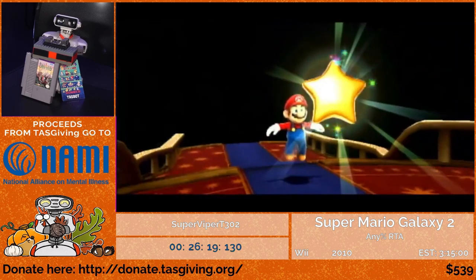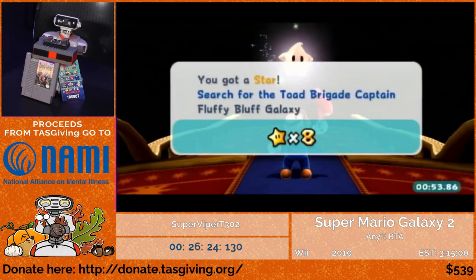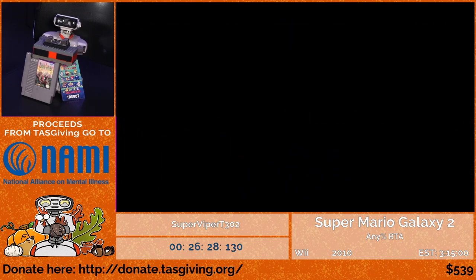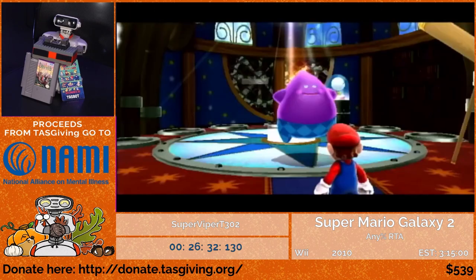There are some stars where Lubba brings me to this little engine room where certain power-ups are displayed — but there's really no purpose to this room. You can't use the power-ups or anything; you can just sort of stare at them. So we just leave as fast as we can.